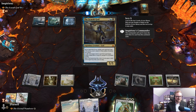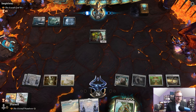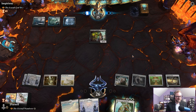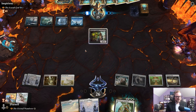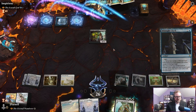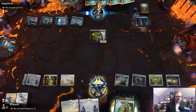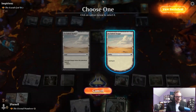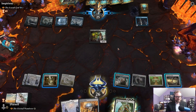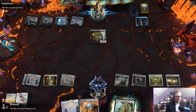Our opponent is just going to get locked down by this Relic of Progenitus. They can play the Scarab God — it's a 5/5 for five — but that's what they're going to be working with for the most part. We can play the Wandering Emperor on our next turn and just cycle this.